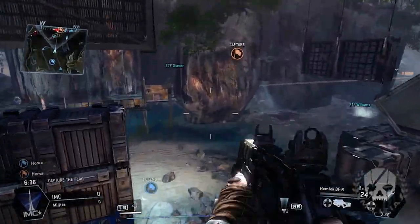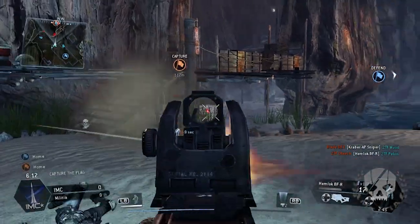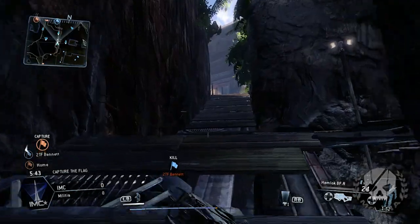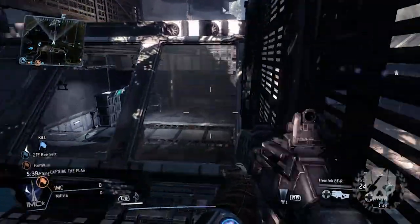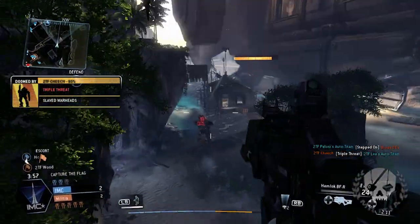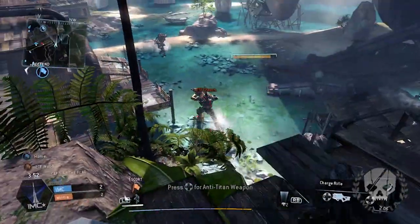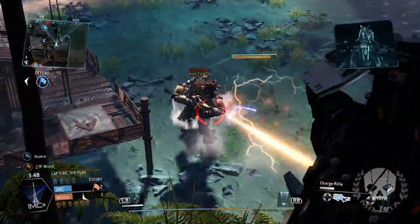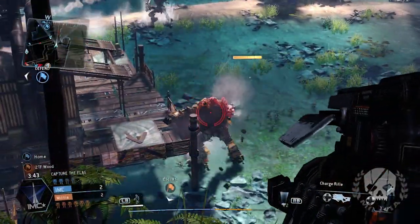Then there's Lagoon. It has some water — I don't think you can drown, it wasn't that deep. It's like a tropical area with a big base in the water and a forest between. There are some ziplines you can use on the way. It's a very asymmetrical map, but I definitely liked it a lot. Learning to use the ziplines is especially cool — it's really neat when you take a zipline over an enemy Titan and drop onto it.